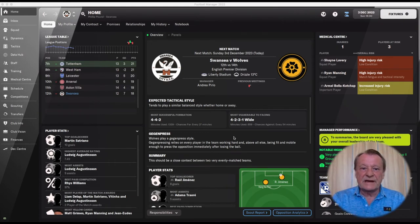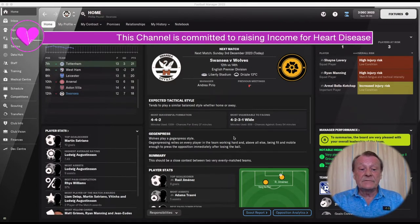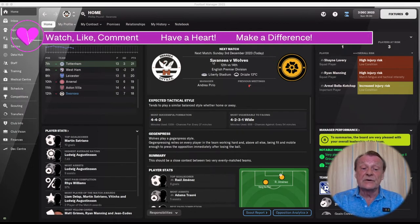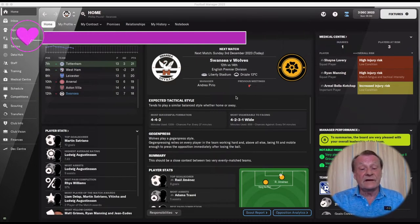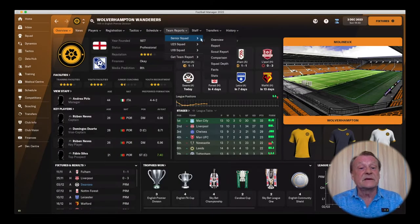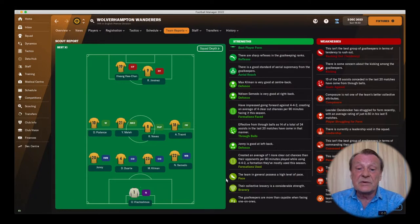Hello and welcome back to the Liberty Stadium in Swansea and welcome to another tutorial with old man Phil. Today we're going to be looking at pacey teams and how it's possible to counteract that and what I will do when I am facing such opposition. Today I have a home game against Wolves, and I'm very well aware of Wolves — a very, very fast, pacey team. And if I look at the Wolves team report, I can immediately see that they are very pacey.